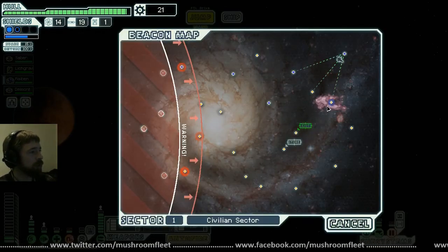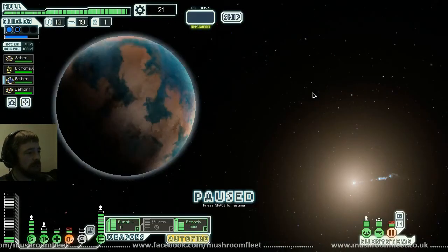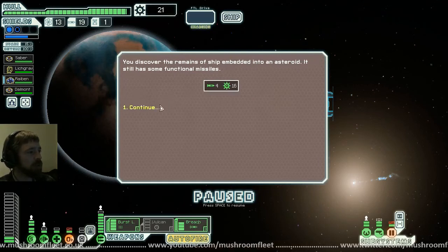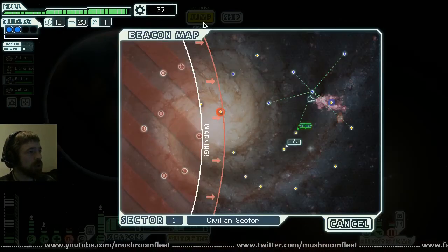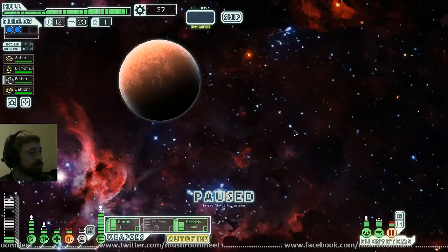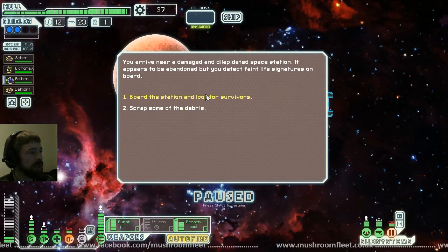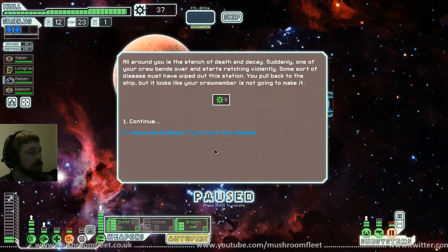Nice, double shields. Let's head back. Short range scanners may discover useful materials while we wait for FTL — explore the asteroid belt, 16 scrap, 4 missiles. Jump to the exit. Faint life signs on board an abandoned station. Let's board the station — 9 scrap. Improved med bay. All around you is the stench of death and decay, suddenly one of your crew bends over and starts retching violently. Some sort of disease must have wiped out the station.